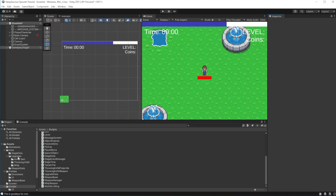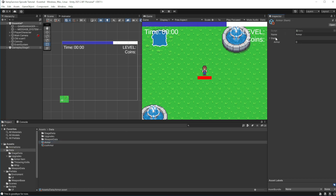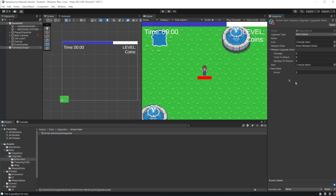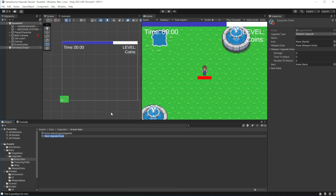Because we have changed the structure of variables in the item, our armor instance will have 0 armor value — let's fix this. Now create an armor upgrade instance and set the value of armor by which we will increase the item armor value, plus icon and name.